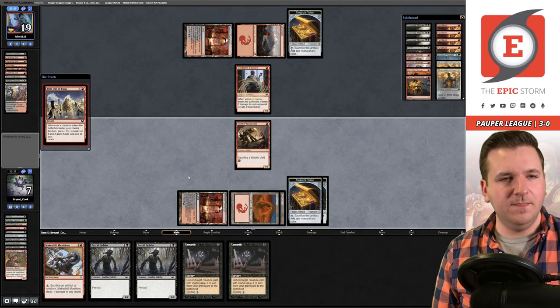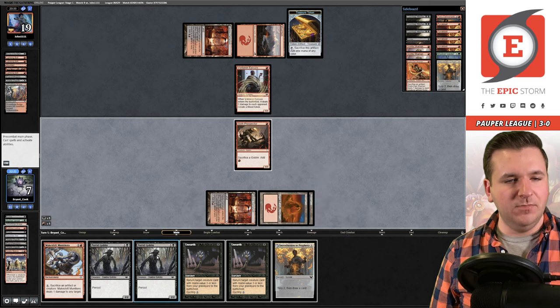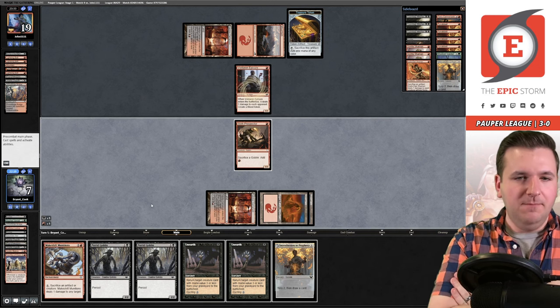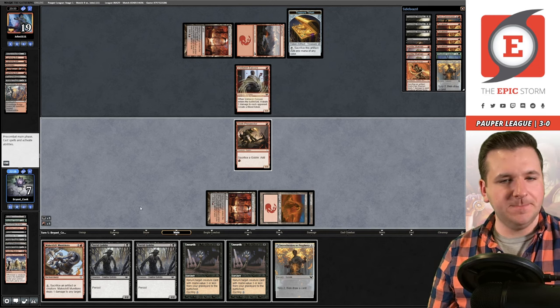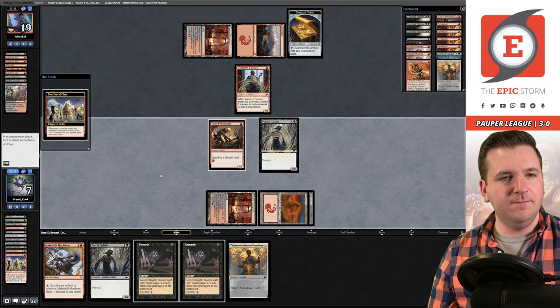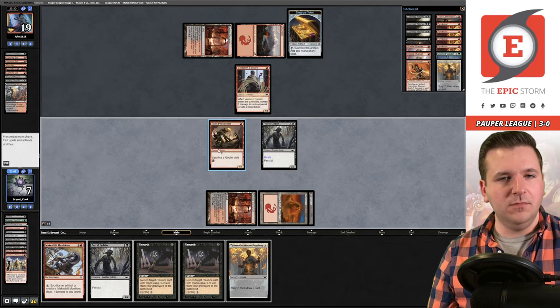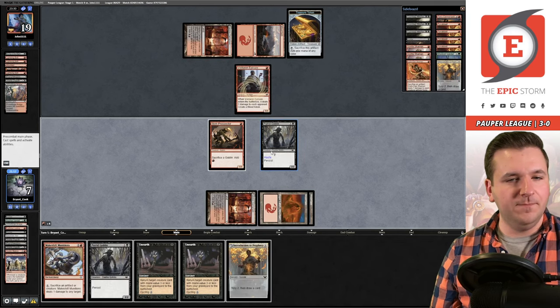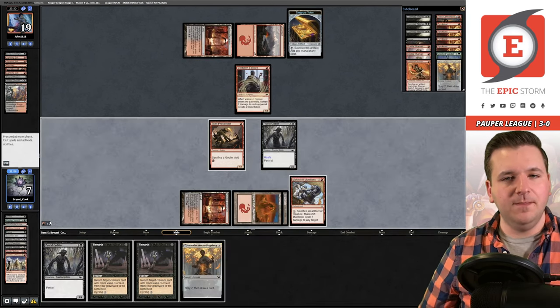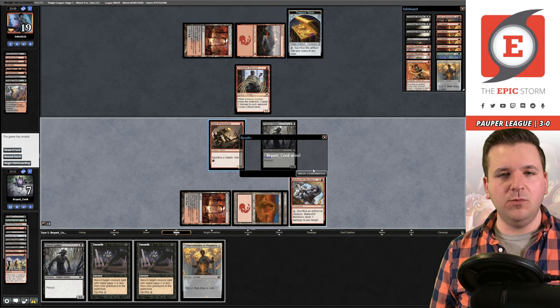I'm nervous because if they kill the Prospector I can't Unearth it. But the Putrid Goblin resolves, we sacrifice it, and it looks good so far. We show them the Munitions and they concede. One more win this round.